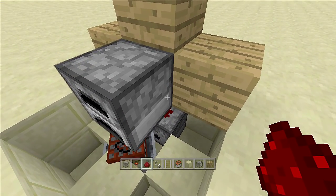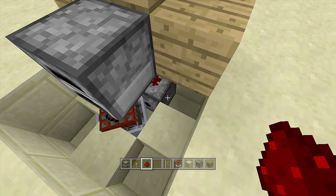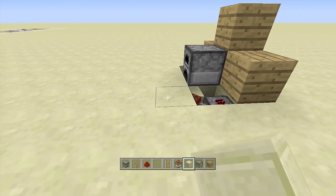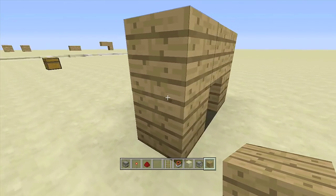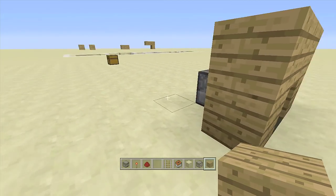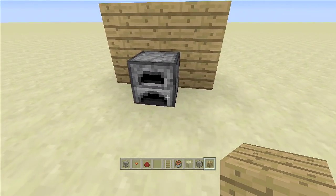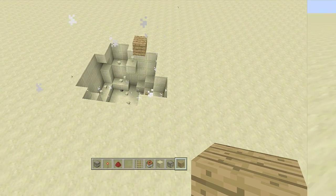Now that the torch is burnt out, go inside the dispenser and place in some flint and steel. Then fill up the bottom area so you can no longer see the redstone. Do not place anything next to the redstone torch — anything placed next to it will update it, turning it on and blowing everything up. Once that furnace gets updated by cooking, it updates the redstone torch, blowing everything up. Add coal, try to cook a raw pork chop, and kaboom.